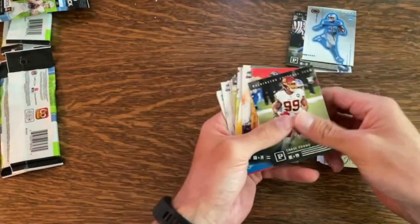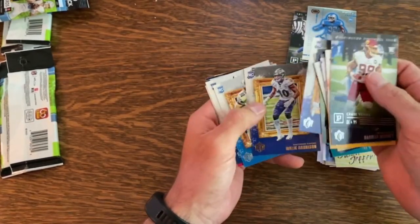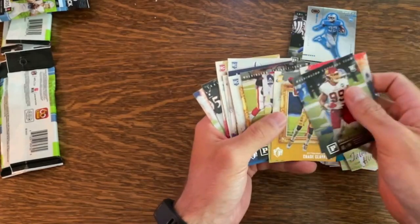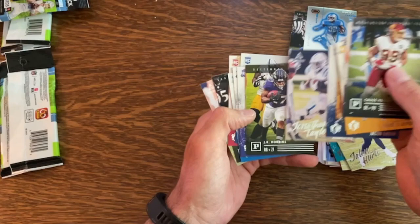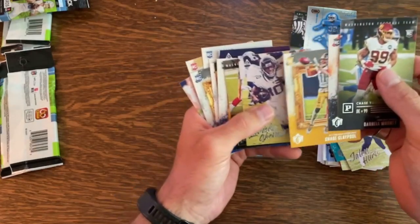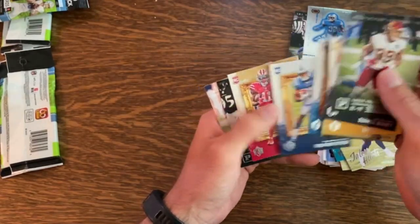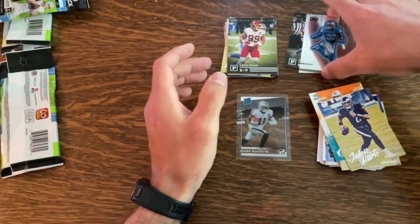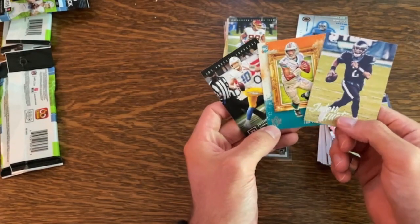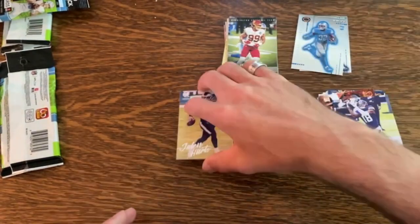I need to grab some sleeves. We did get the Jalen Hurts, the Tua Tagovailoa, the Justin Herbert — three good star quarterbacks. No Jordan Love, but that's a good pack, a good day. Thank you guys for joining — wasn't a lot today but we'll take any we can get.